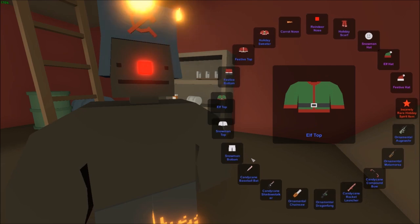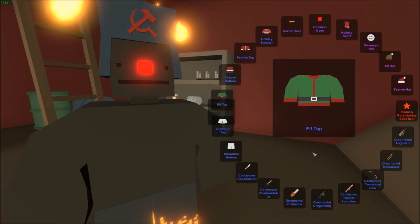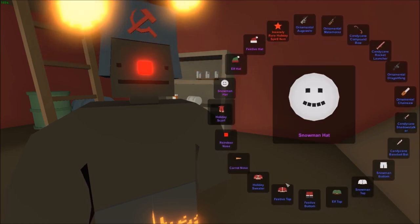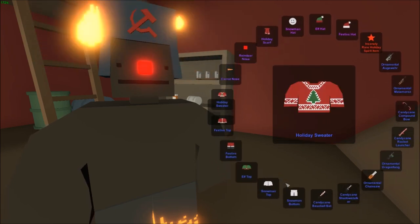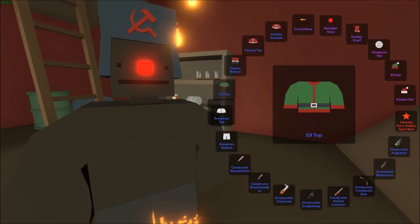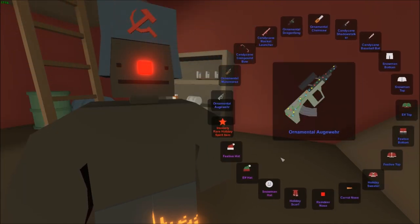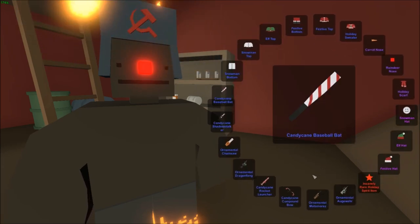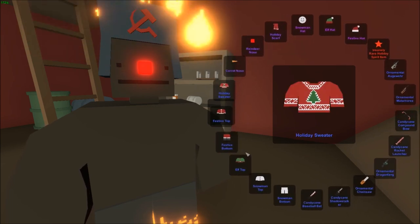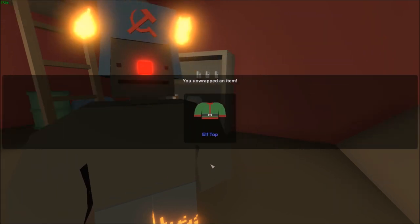Another snowman top — thanks for the snowman. Tenth unbox, halfway through. We get another snowman top. Eleventh unwrap: passed the mythic again — come on Nelson, please stop at that mythic. Stopping at an elf top; there's no elf bottom, just an elf top and an elf hat. I'll take it, not too ugly.